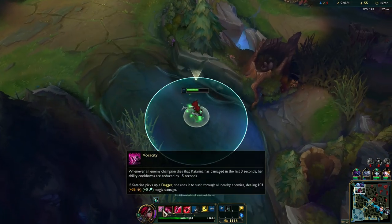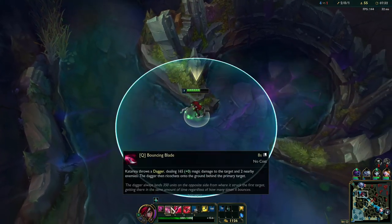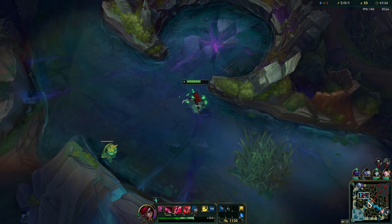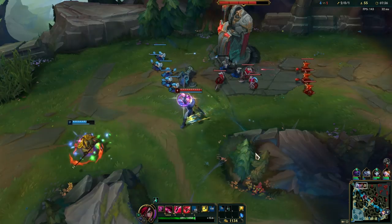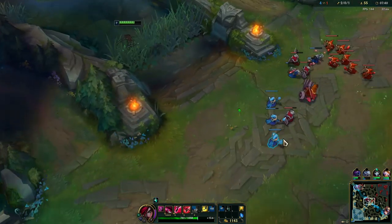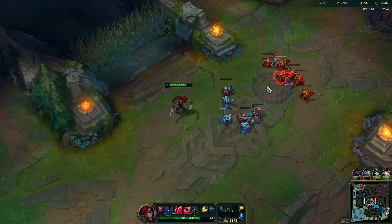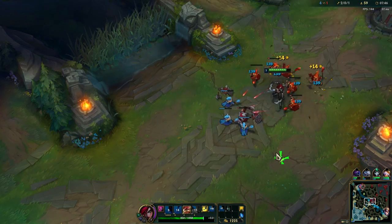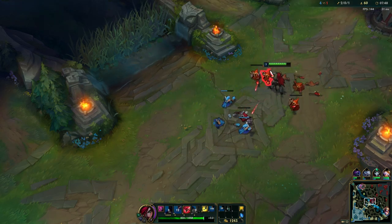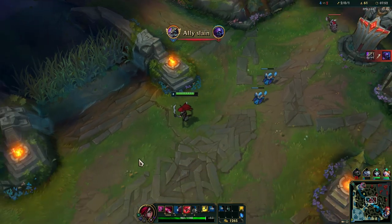Your passive resets all your abilities by 15 seconds — that means all your normal abilities will instantly reset. So as soon as you get a kill, abilities will be up and you'll be able to engage again or just run away. That's why Katarina is really good in this meta — because she snowballs so well.